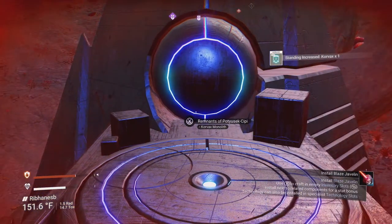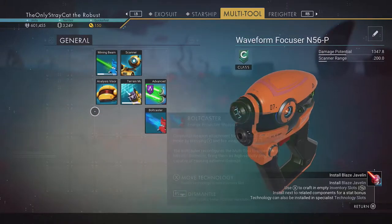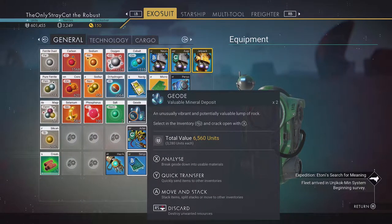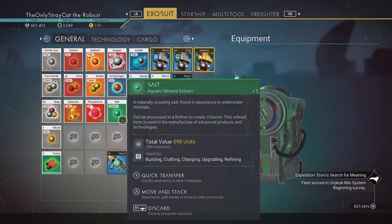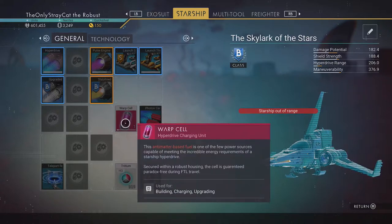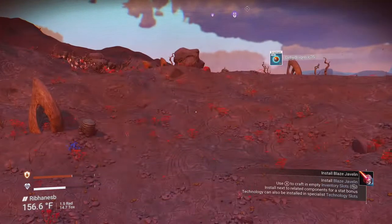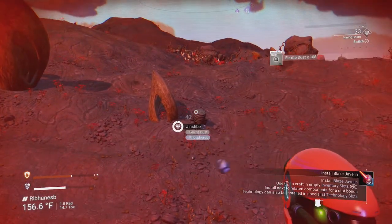I don't need to install it, though — that's for sure. Mainly because I don't have room; I don't have any extra slots for it, so we'll just go without. Some more of that, some more of these — always nice. Warp cell for my ship. I could use getting more chromatic metal. I just noticed I missed one of those — that was silly of me.